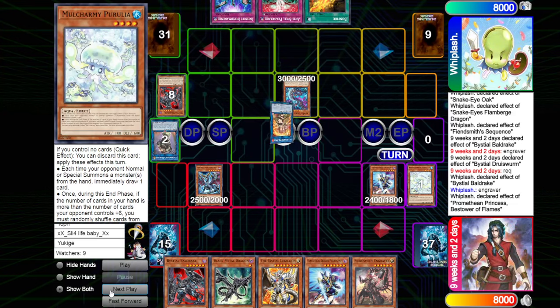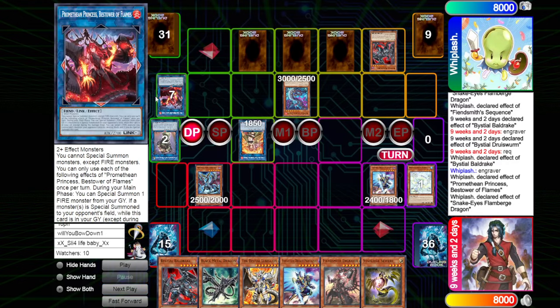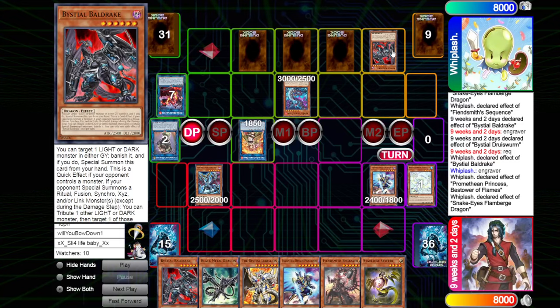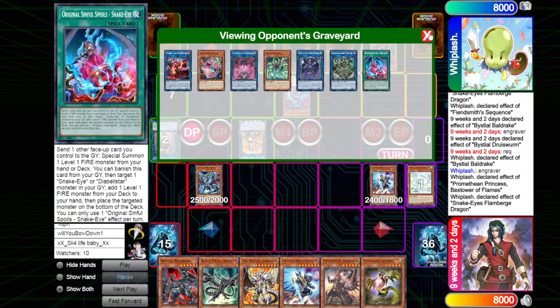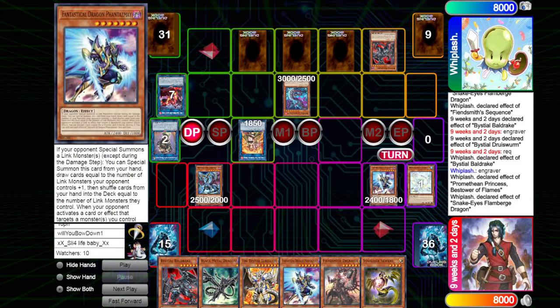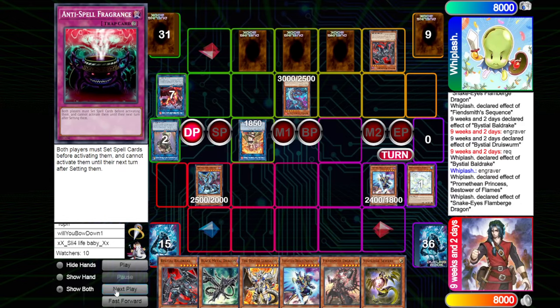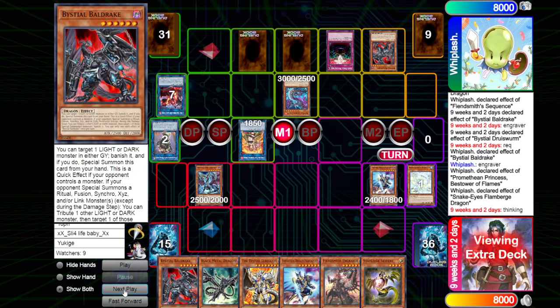We go into Princess, Princess can then bring out the copy of Flamberge, and we can just link those two off to go into a copy of Hiita. We then go Flamberge to put the copy of Baldrake in the spell and trap card zone, and we set three and pass turn. So we have the copy of Princess being able to pop the Flamberge or the copy of Hiita. We have Flamberge being able to bring out the copy of Baldrake, but Baldrake is not going to be that much of an interruption because we don't have any Light or Dark access at all. We do have protection with the copy of Phantasme. They do have Imperm and the copy of Anti-Spell as well.